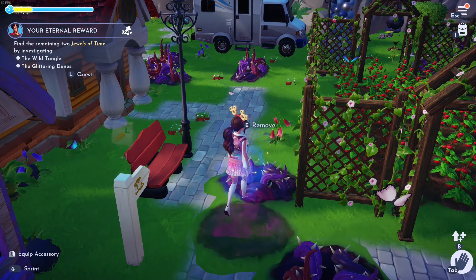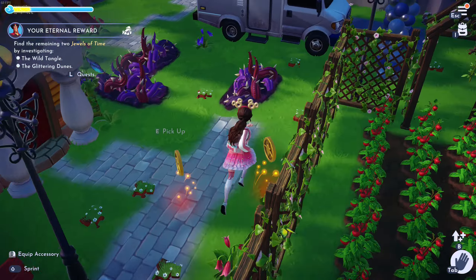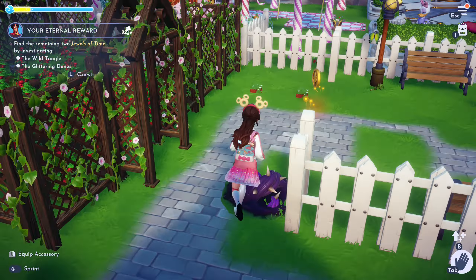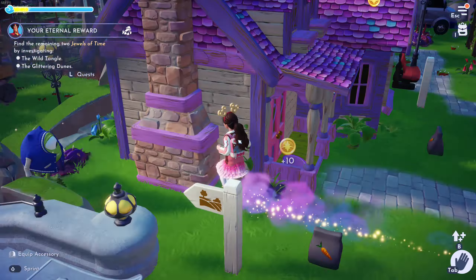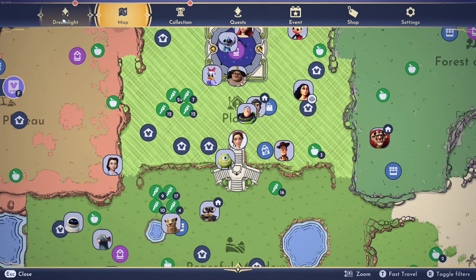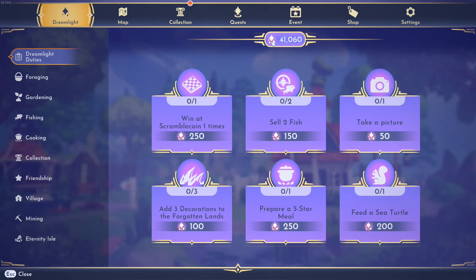Hold on, let me just get these coins real quick. Is that it? Oh there's one more. Sorry, I'm getting distracted. I'm just going to leave that chest there. Press escape to get a dreamlight, and you're also going to do some dreamlight duties to collect dreamlight points.